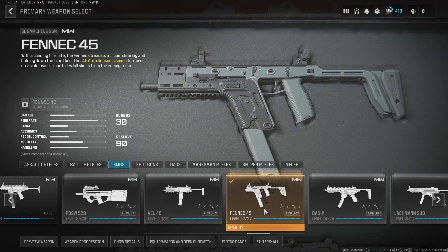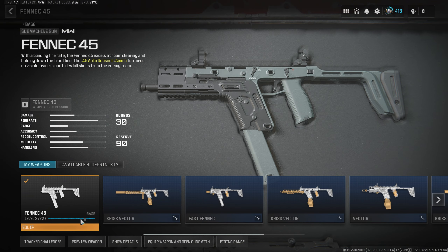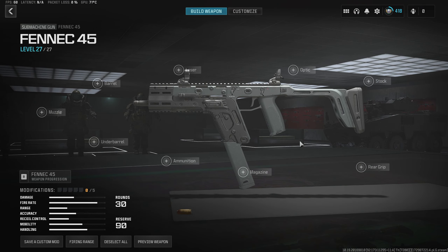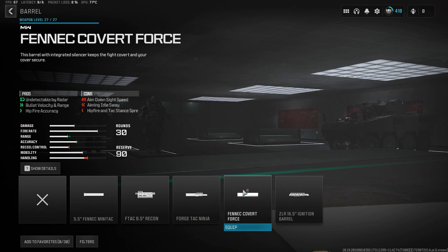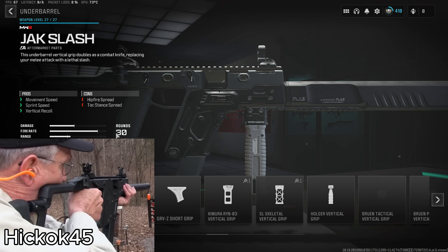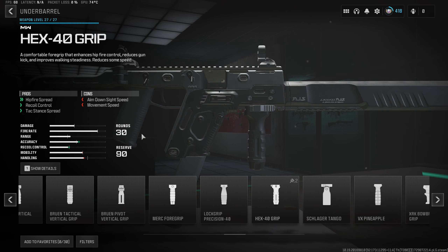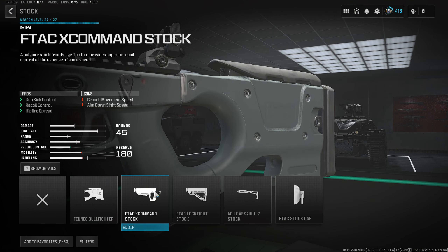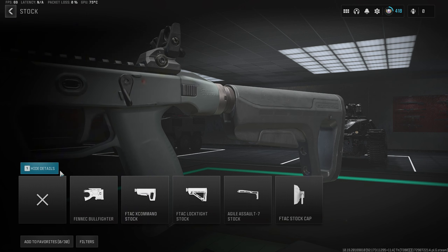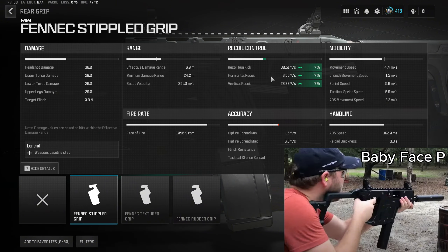Our next gun on the list is the Kriss Vector, a fast-firing submachine gun chambered in .45 ACP. To recreate it, we'll select the Fennec .45. For the barrel, I want to add one of those integrated suppressor-looking ones, so I'll be choosing the Fennec Covert Force. For the underbarrel, I'm going to choose a nice-looking vertical grip that also helps with recoil, such as the Hex-40. For the magazine, I'll choose the drum mag because this thing fires really fast. For the stock, I'll choose the F-TAC X Command for a bit more recoil control. And lastly, I'll choose the Fennec's Depot grip for even more recoil control.